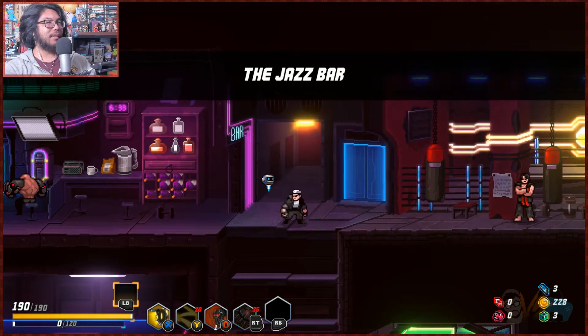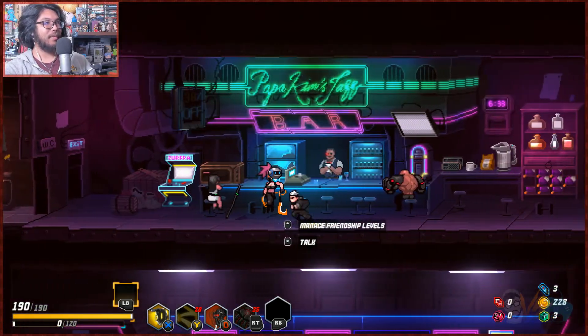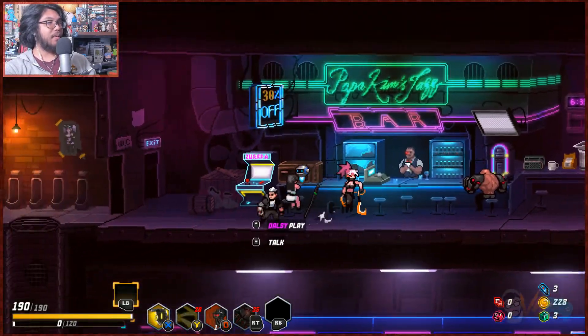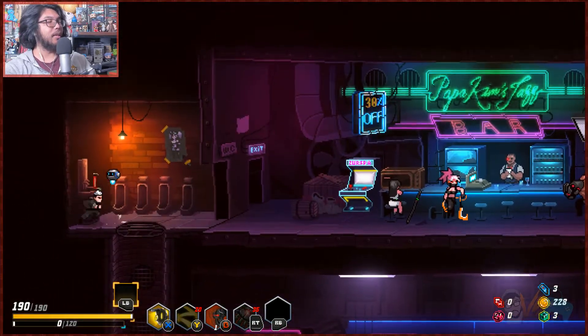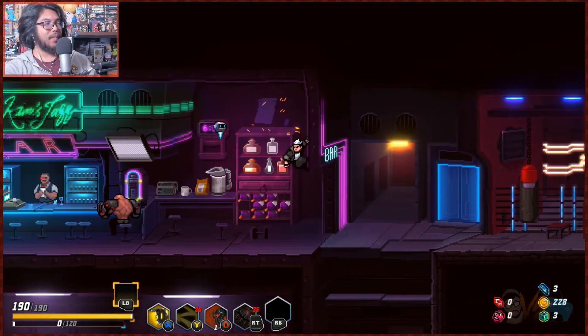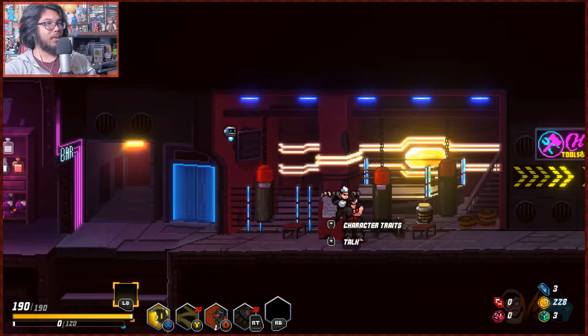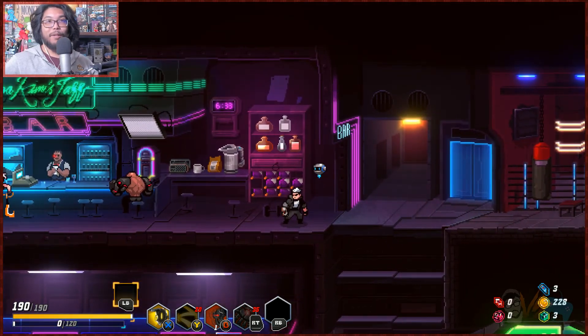Oh my god — when do you unlock more? Look at that, we have three more chips for weapon upgrades, we have 200 bucks. We can increase the thing. I really hope you can get these guys soon — in early access right now, that'd be really cool. All right guys, I'm gonna end this episode here. If you guys enjoyed, leave a like — it helps a lot.